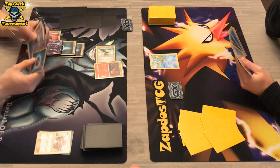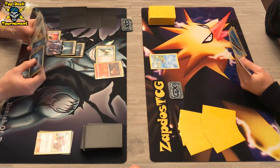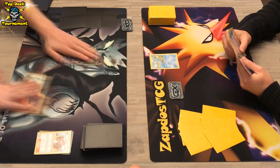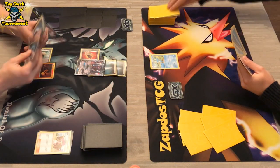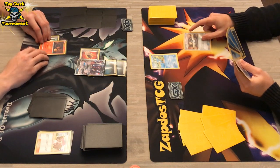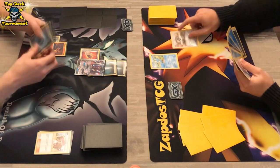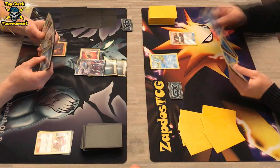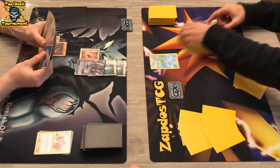There's also a Lillie on the first turn, so that is definitely a great start for the DarkraiGX player. Already two energies on DarkraiGX, making it possible to use that attack on the second turn, which is really dangerous because the Greninja player still has to set up. Maybe a first-turn Volley with Tapu Lele could be awesome since there is a Tapu Lele in this deck.